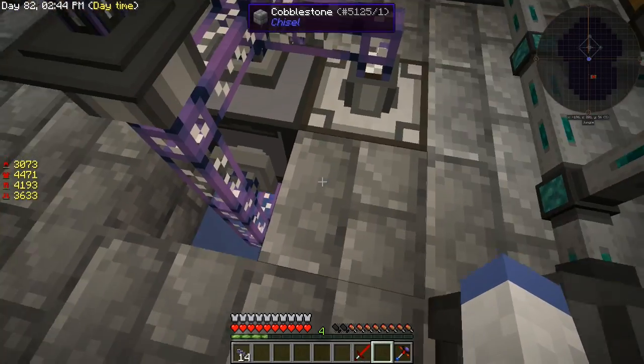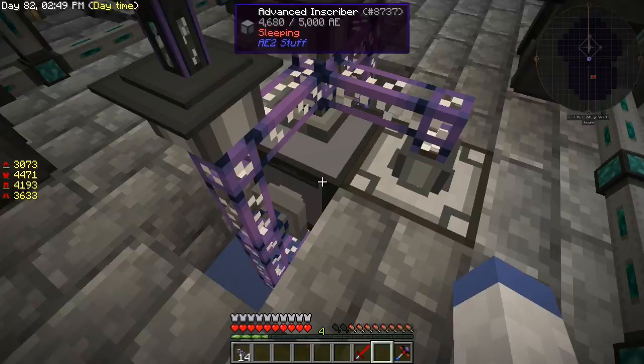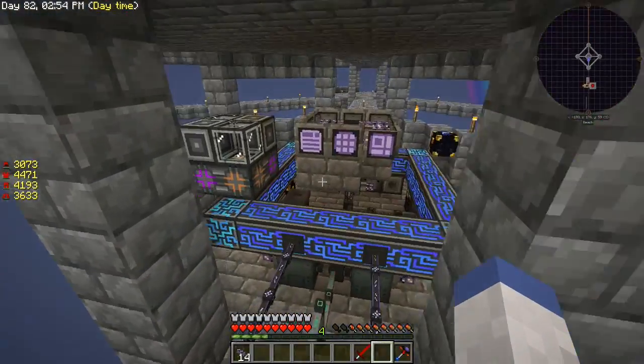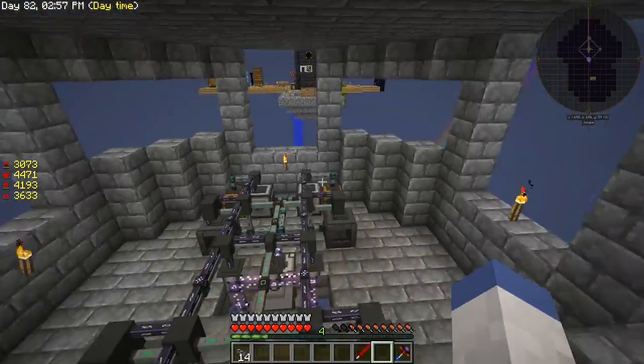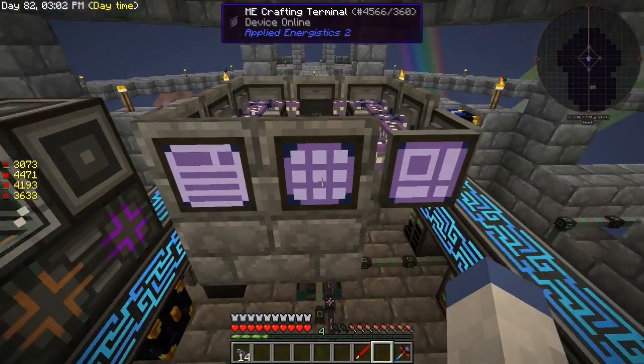The one thing I had to remember was to put an energy acceptor here — the one we had before — because this thing won't take power otherwise. Other than that, our auto crafting for the processors is completely finished.